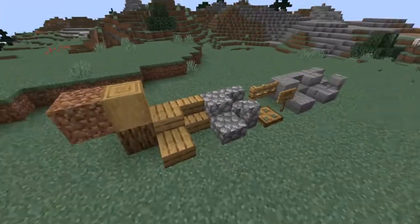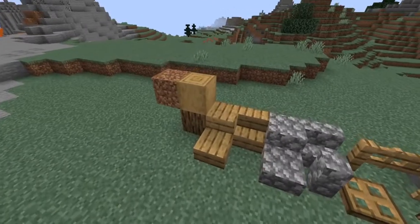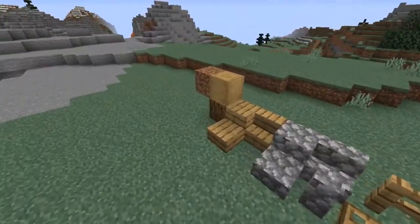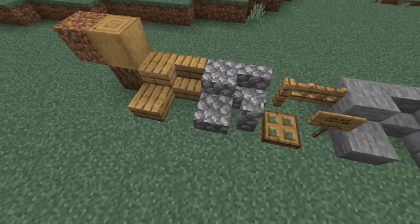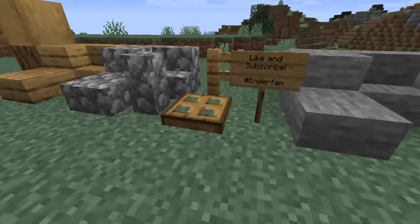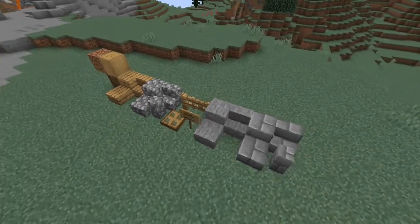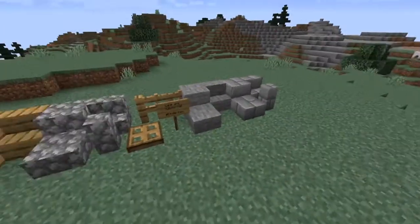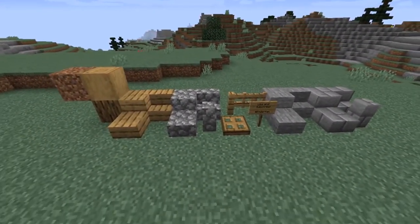You don't necessarily have to use this build palette — this is just what I picked out as things you were typically able to get a hold of very first thing in the game. We've got dirt, wood and its plank variants, some cobblestone, and simple things you can make out of wood. You can also pretty easily get stone and stone brick just by smelting cobblestone, so I included that in your beginning build palette.